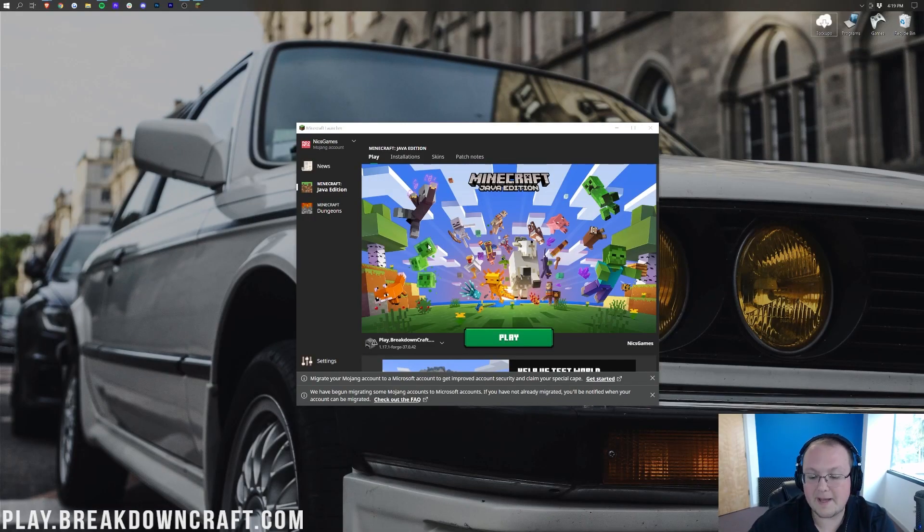Let's go ahead and upgrade our Mojang account and link it with our Microsoft account. When I opened up the Minecraft launcher and first got this notice, there was a bigger notice, but I closed out of it. At the bottom I have 'Migrate your Mojang account to a Microsoft account to get improved account security and claim your special cape.'